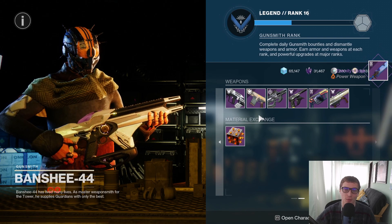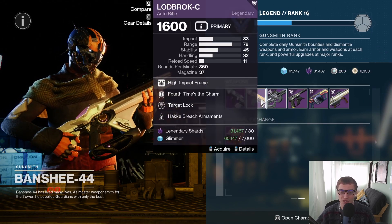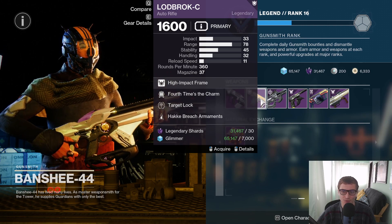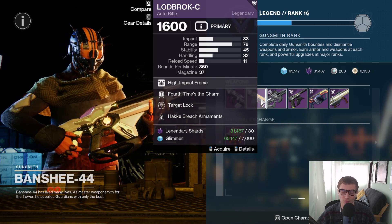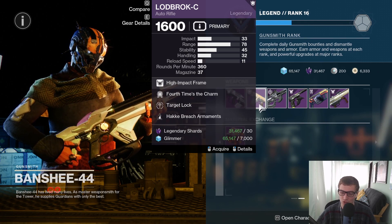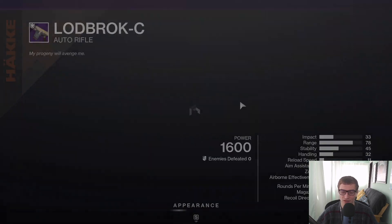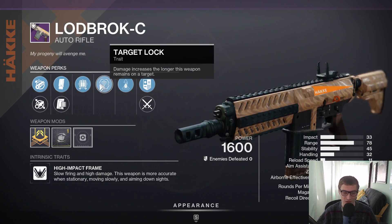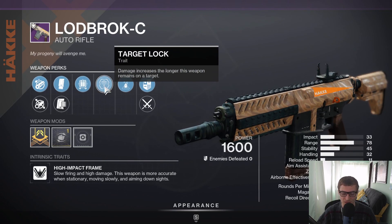We'll move on to the weapons that I think you should pick up from the weekly items that are going away tomorrow. First thing up — the Lod Proxy. Definitely pick this thing up because it has Target Lock. This thing is really slept on — very good for quick play, Iron Banner, 6v6 activities, and just PvP in general. It's pretty decent in PvE as well. Target Lock is probably the most sought-after perk that you want in PvP. I know they did just nerf it, although it's still really good. Definitely pick this thing up — very slept on and very hard to get Target Lock with this thing.